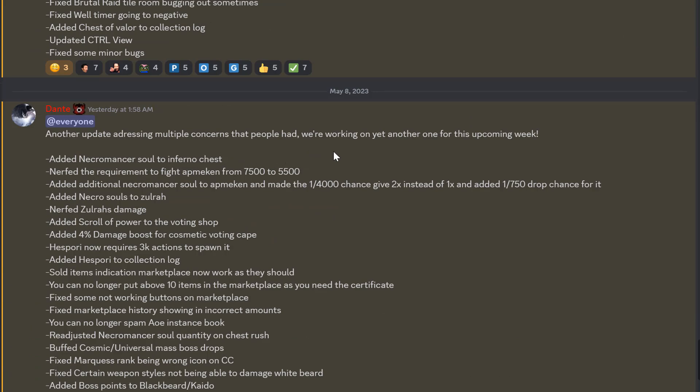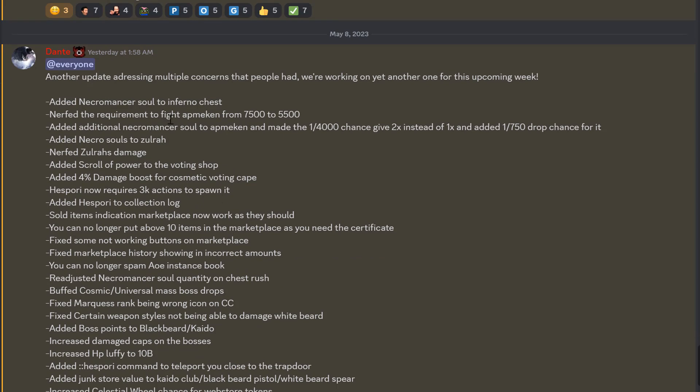Another update addressing multiple concerns that people had — and they're saying they're working on yet another one for this upcoming week. This update was pulled out yesterday and they're already working on the next one! Added necromancer sold inferno chest. Nerfed the requirement to fight McEwen — that is super good. Added necromancer soul to Sulra. Nerfed Sulra damage — you guys are really making people's lives easy!